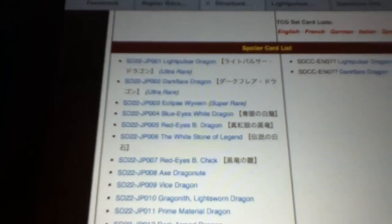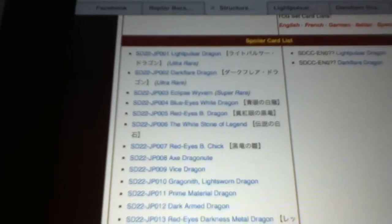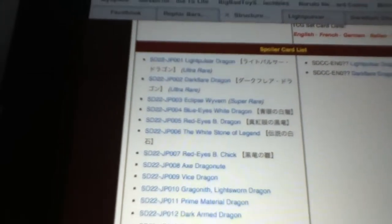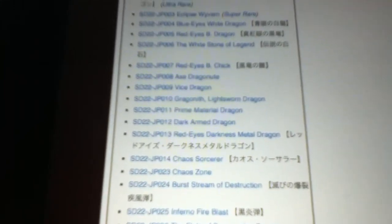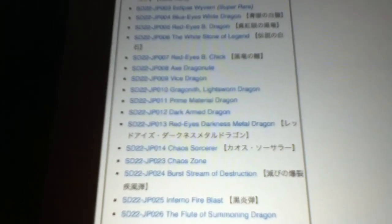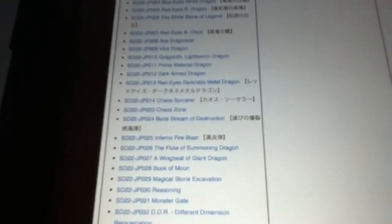What else do you get in the deck? Well, in the Japanese version you of course have Light Pulsar, Dark Flare, and Eclipse Wavern. Also, you're going to get a Blue-Eyes White Dragon, a Red-Eyes Black Dragon, the White Stone of Legend, and a Red-Eyes Black Chick. A few other good cards: Vice Dragon, Prime Material Dragon, Dark Armed Dragon, Red-Eyes Darkness Metal Dragon, and also a Chaos Sorcerer. You get the main attack spells for Blue-Eyes and Red-Eyes — Burst Stream of Destruction and Infernal Fire Blast. You also get the Blue Summoning Dragons, which means you also get a Lord of D.